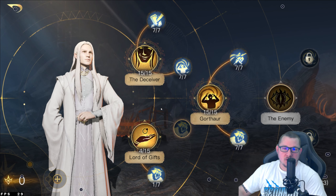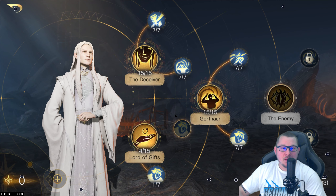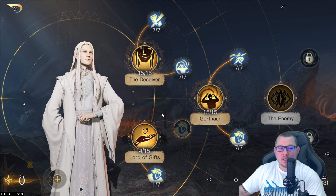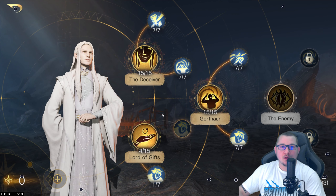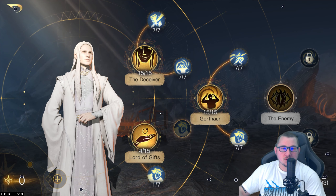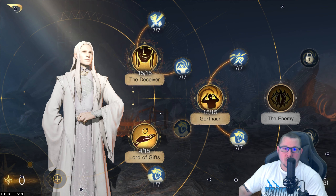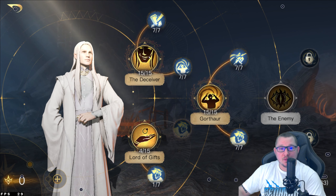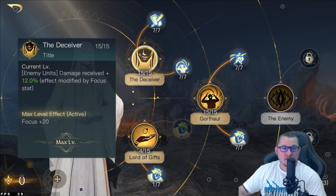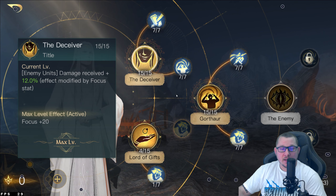Without further ado, let's jump right into this. The first thing you need to know is that this is a madness build. Madness is so overpowered in this game — it just causes so much havoc when it comes to enemy commanders, especially in a PvP situation. So the first thing you should put points into is your Respect Zero, your baseline tree for Sauron, the Deceiver. Damage received plus 12% to all enemy units, affected by your focus stat. After you put your 15 points into that, we're going to go over to Ring of Terror — 70% chance to inflict madness against your commander and units.